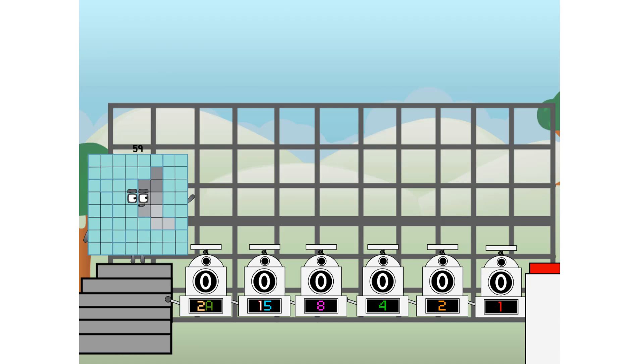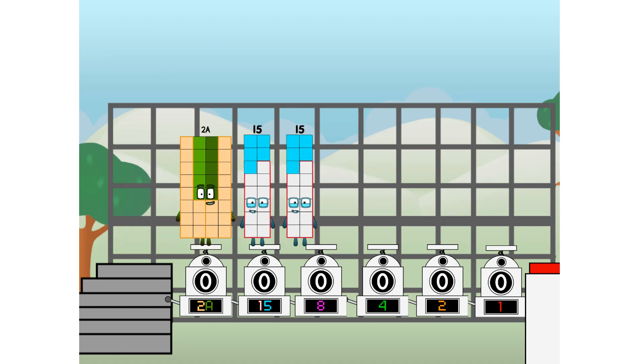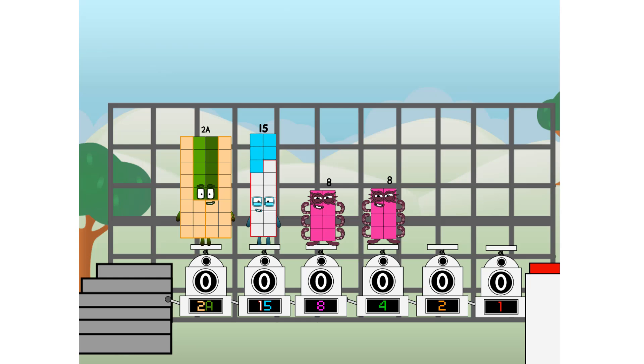Using the power of doubles to send any number flying. First, I split in two: fifteen, and eight, and four, and two, and one, and one more to press the big red button. Then you choose who's going up: one of me, and none of me, and one of me, and one of me, and none of me, and one of me. And fire!